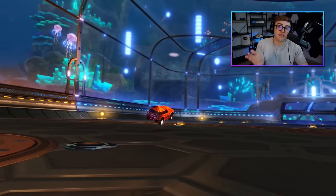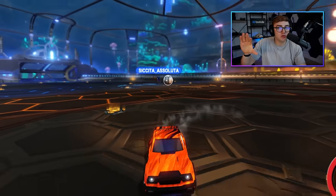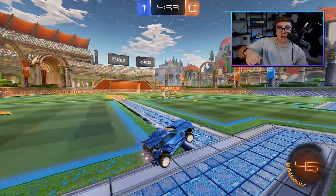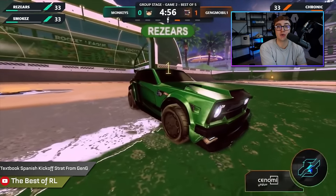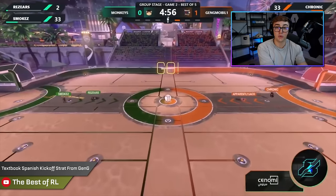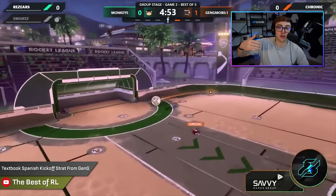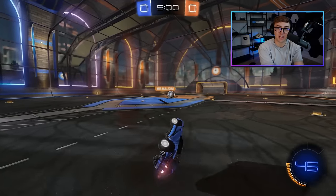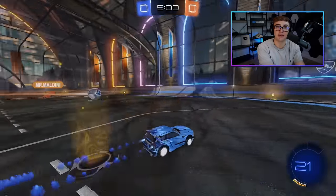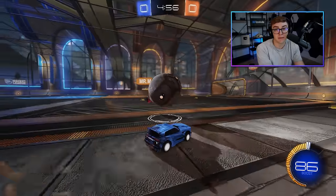Or you could number two, fake flip — this is where you jump immediately after you spawn but you don't use any boost, so you can turn back around and hope that the opponent just hands you the ball and you start with possession. Or number three, if you're in 2v2, you can Spanish kickoff: you ignore the ball altogether and try to demo the second man while your teammate hopefully collects possession and drives in an open net. Trick kickoffs are not a joke. I find the best results when I mix in tricks anywhere from 10 to 30% of the time in my ranked games.